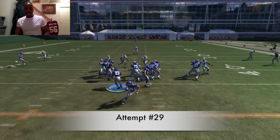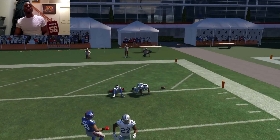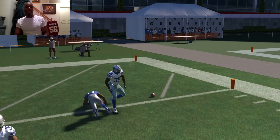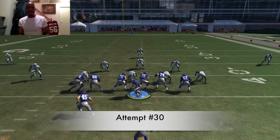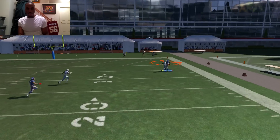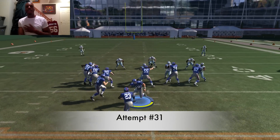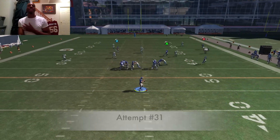Attempt number 29. Eli. Good D — he tackled my hand and forced the ball out when he tackled me. Excellent D by Carr. Attempt number 30. Eli can throw a good deep ball. Maybe it's just me — it's probably a combination of my skill and Eli.